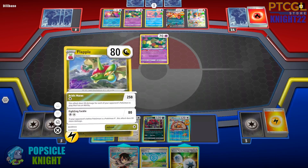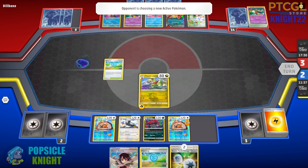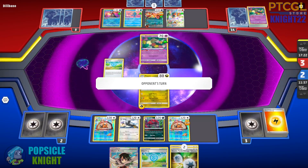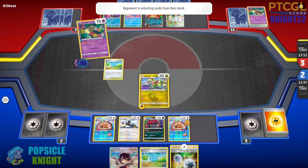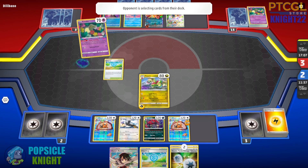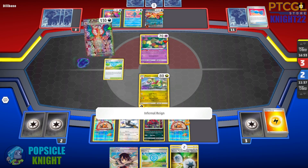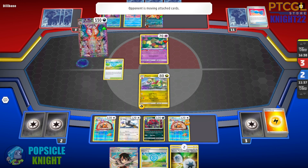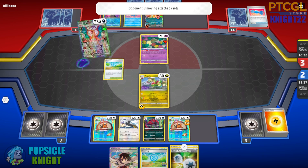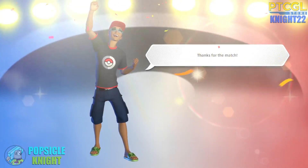I would have liked to use Electivire to deal spread damage, but it didn't work out — we didn't get the Reversal Energy in time and it was too late when my opponent set up their Manaphy. They attack with Cramorant, knocking out our Flapple. I'm just going to continue attacking with Flapple using Boss Orders to get that Charizard EX and devolve it, then use Hisuian Braviary to finish off the Charizard EX for our last two prizes. And there's the concession — we take that as a win. The combination of all the Stage 1 Pokemon in the Zoroark build actually makes a good team for any matchup.